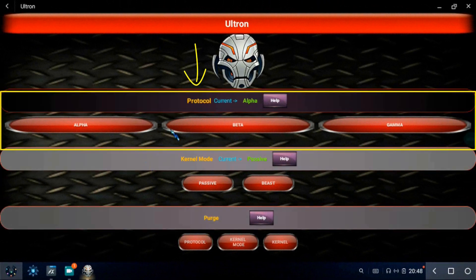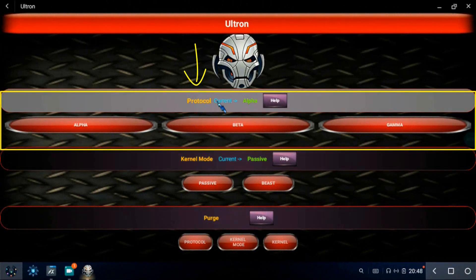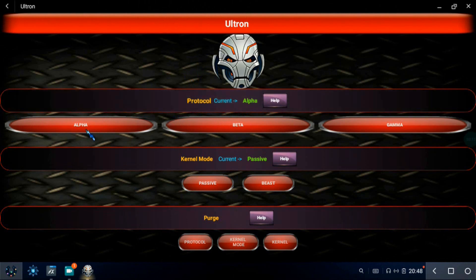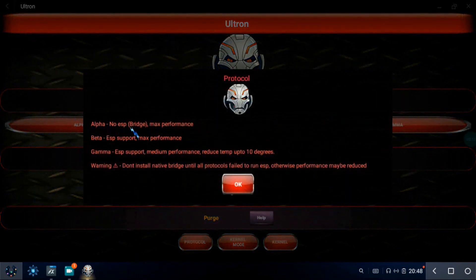The first block is to choose a protocol that manages the balance between heat and performance. You can see three modes here: Alpha, Beta, and Gamma. You can choose according to your preferences. Alpha gives max performance but it doesn't support ESP. Beta gives max performance with ESP support. Gamma gives medium performance with ESP support and lowers temperature by up to 10 degrees.